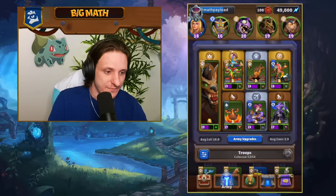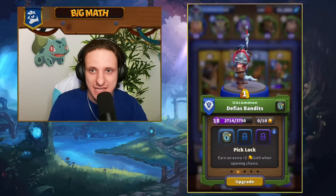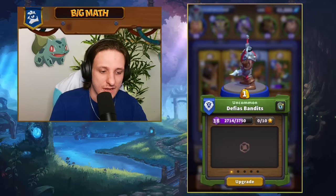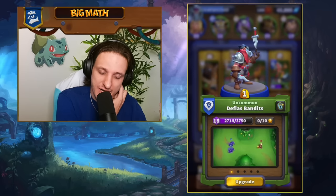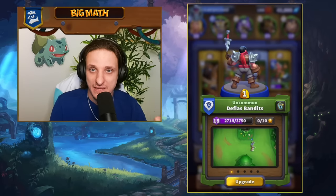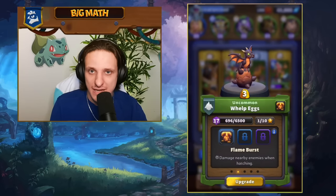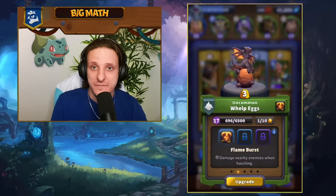Next are the Defias Bandits — a one-gold mini, fantastic for cycle potential. They're cloaked, meaning they're invisible and won't be targeted until they reveal themselves, and once they do they stun enemies with their attack. Really good in defense if played correctly. We also have Whelp Eggs again — play them as eggs, they hatch when attacked and deal good damage, great for distracting and defending.